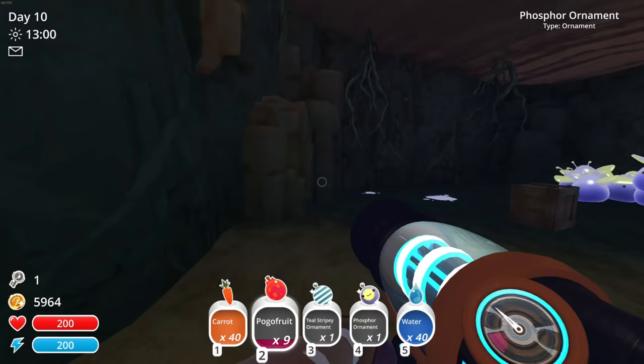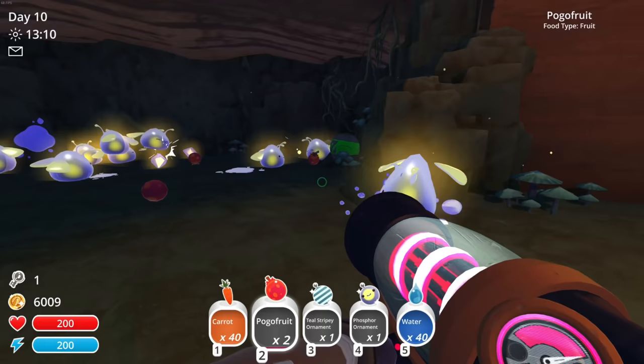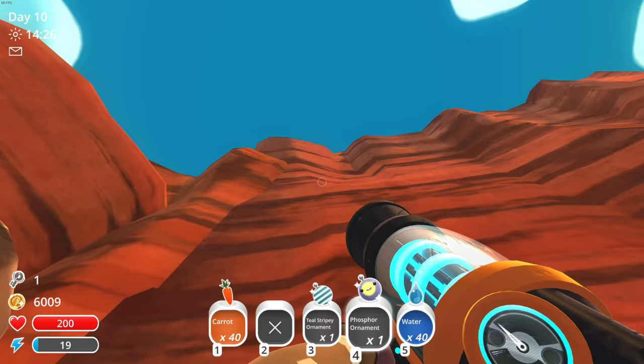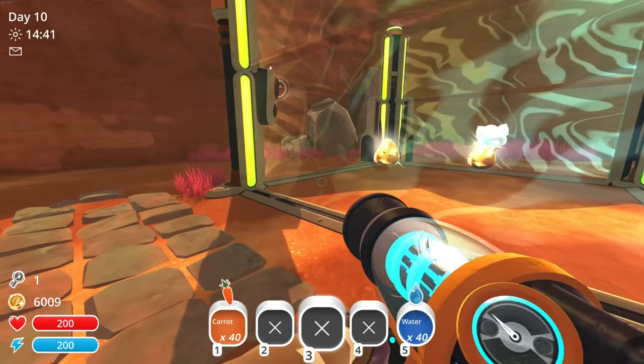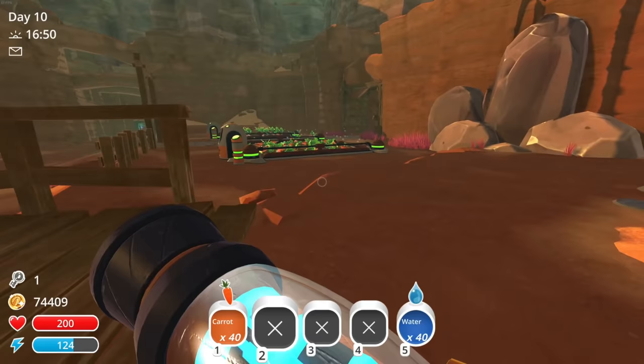All our ornaments are going on this wall right here. Let's go through and sell everything — oh my gosh, we're going to be filthy rich! We currently have 74,000 bucks. Fantastic!